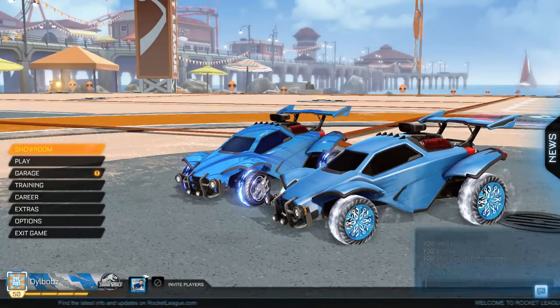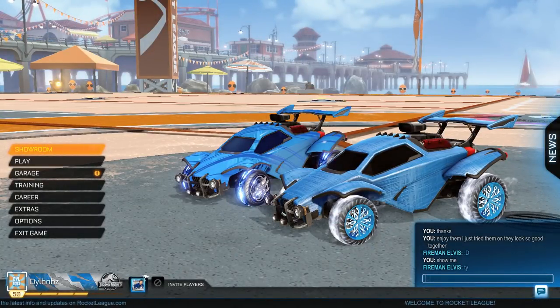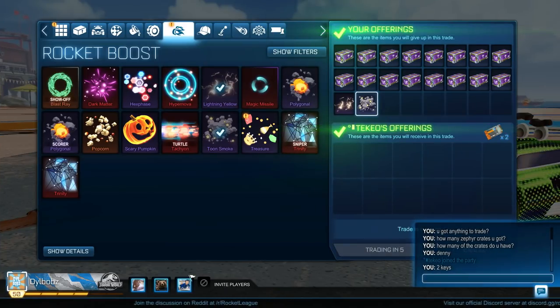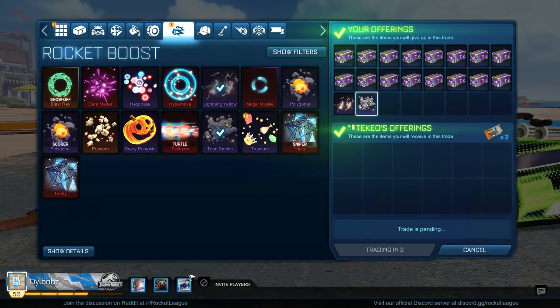I then spent that key on 16 Zephyr crates and two non-crate very rare items. I actually asked specifically for those two very rares because I'd seen sales previously that would be really good. I then sold the 16 Zephyr crates and two very rares for two keys — eight Zephyrs and one very rare per key.